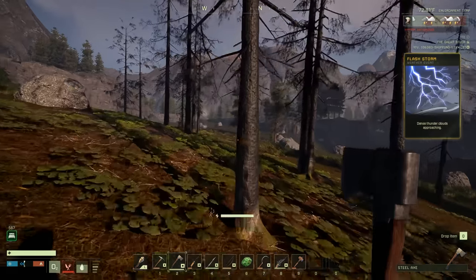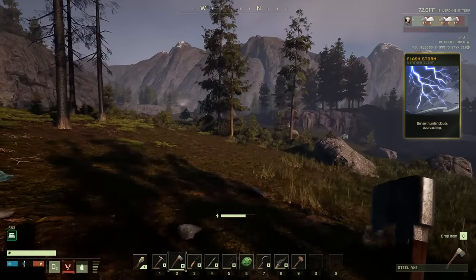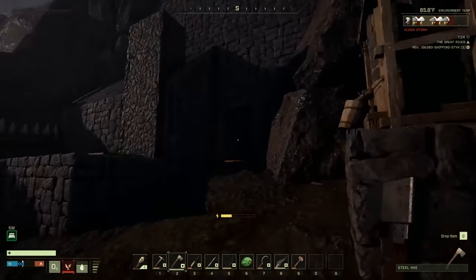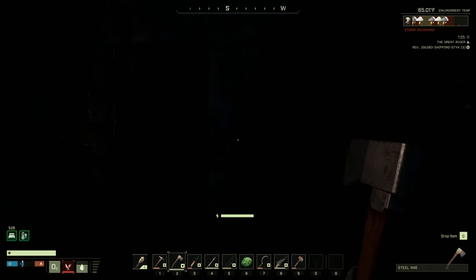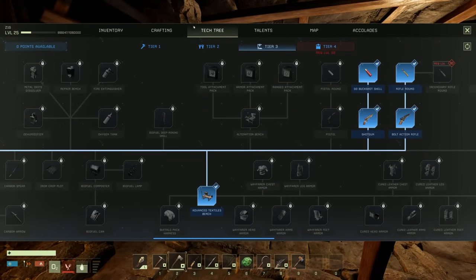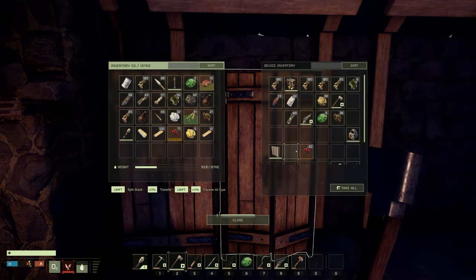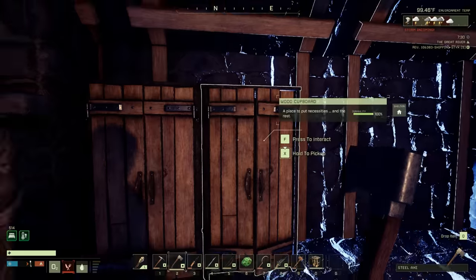There's a flash storm - wonderful! Let's grab a little bit of wood while we're out here, we'll beat the flash storm - maybe. Flash storm's coming in, I'm a little worried about my walls catching on fire. We're not gonna have a good time if they do, so I probably need to make sure I have a fire thwacker ready to go.